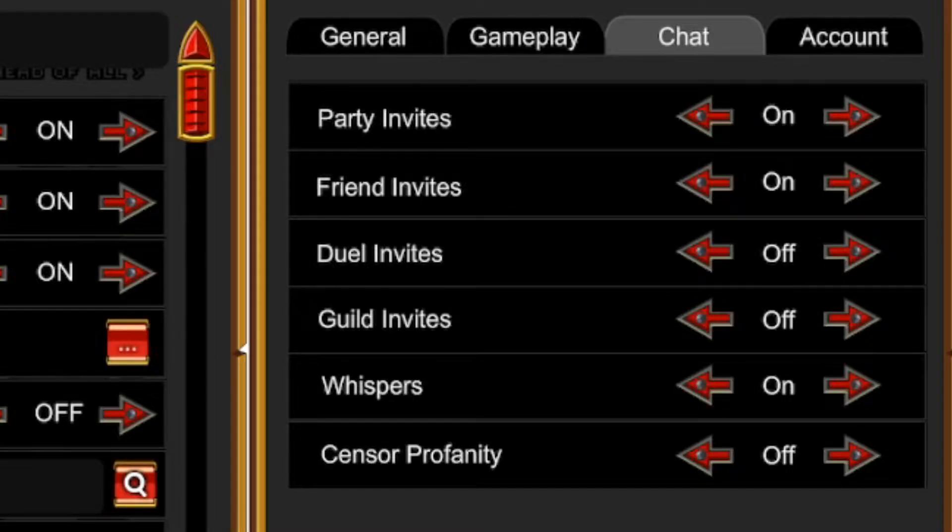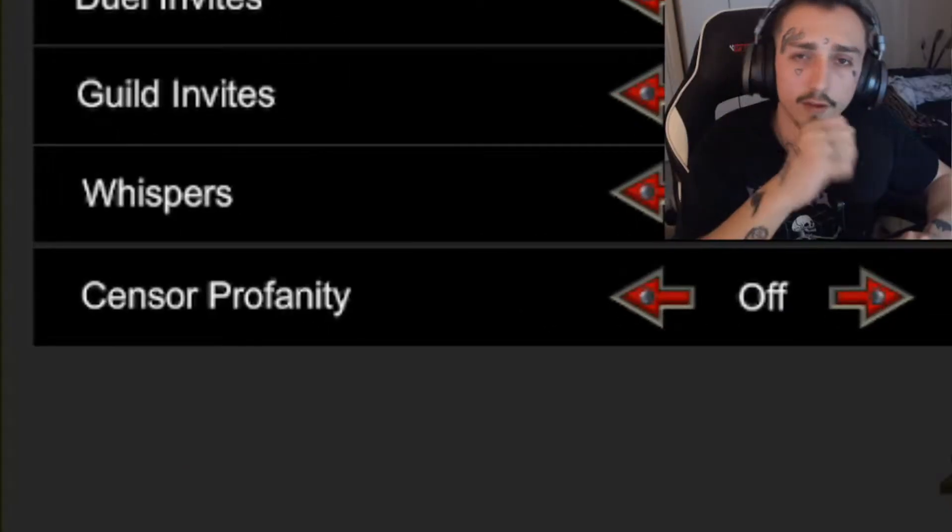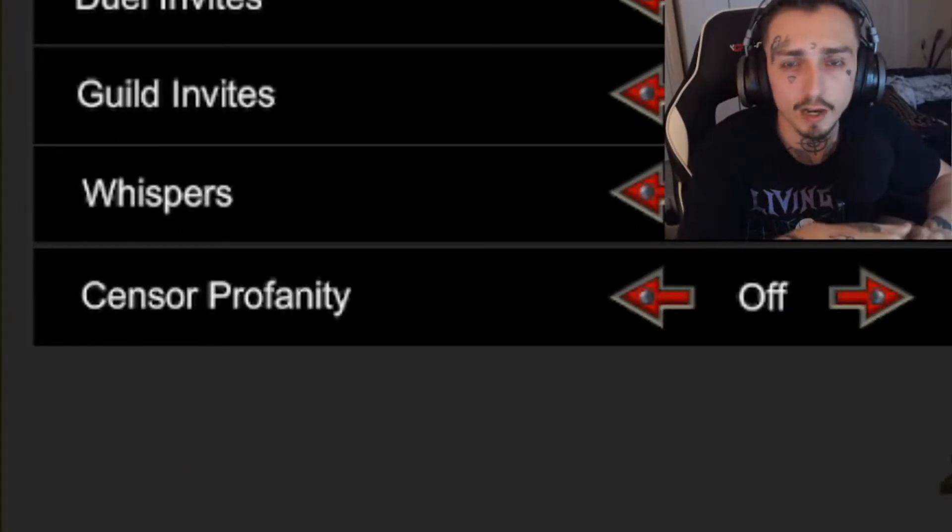Next up in the chat settings, all of these are optional, but make sure you turn the censor profanity off.